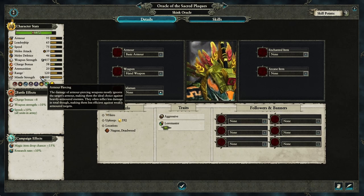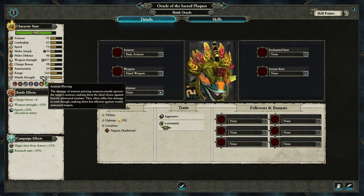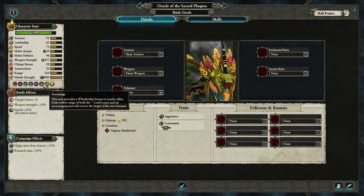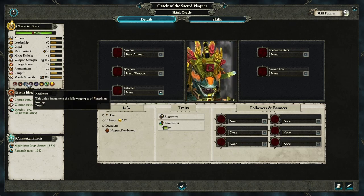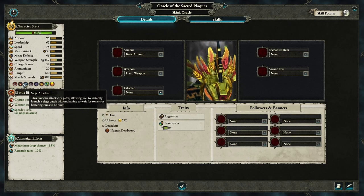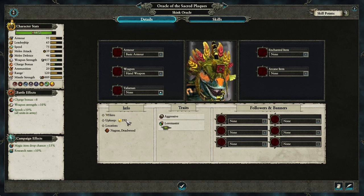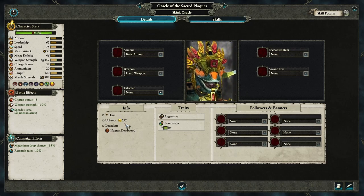It's armor piercing, so this is a really strong mid-range artillery piece - plus it's a caster, plus it's a dinosaur so it's good at fighting too. It also causes fear and terror, has resilience in swamp and desert, and it's a siege attacker which is fantastic. This is a great all-round hero to have in your army, and at 592 upkeep you want them embedded in your armies, not hanging around on the campaign map.